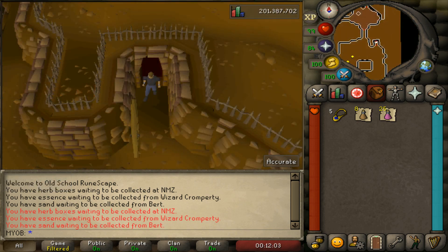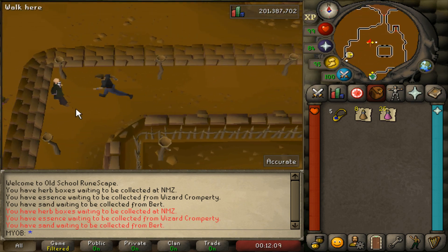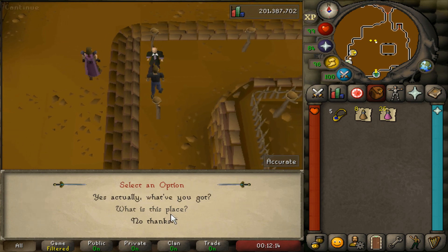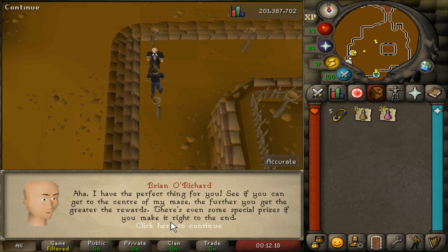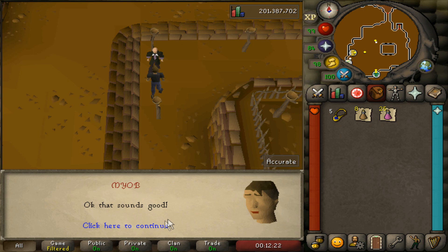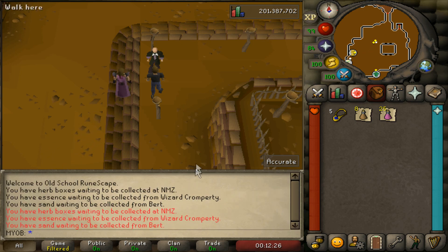When you're down here, you want to go through the door and speak to the NPC, Brian O'Richard. Find Brian O'Richard, speak to him, and he'll ask you if there's a challenge. Select the first option and skip through the dialogue. Once you're through the dialogue, you will now have access to the minigame.